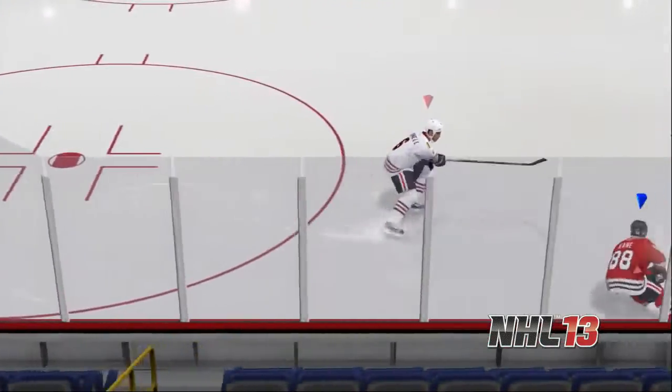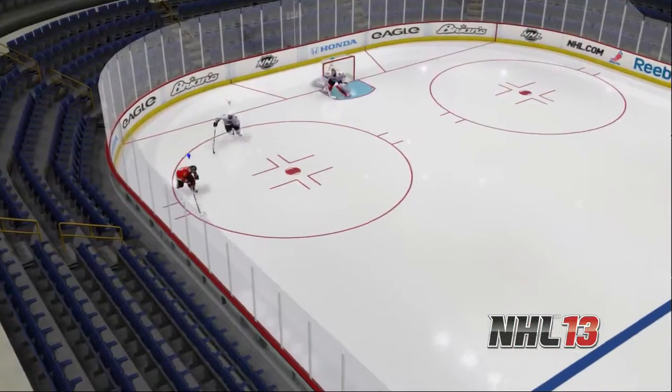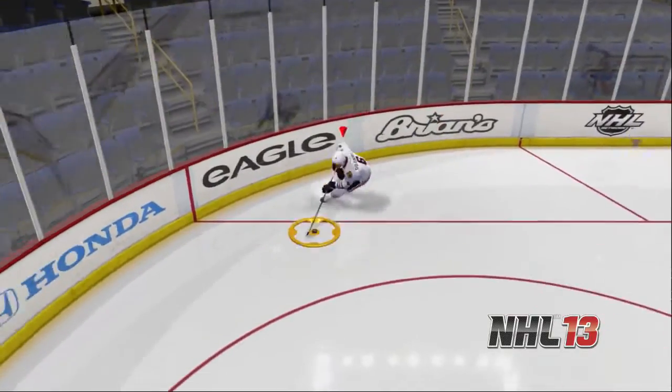Here's NHL 13 again, but from a defensive standpoint. O'Donnell this time stays with Kane, using an explosive first step of his own to create a much better angle, and drives Kane out before he can get to that net.